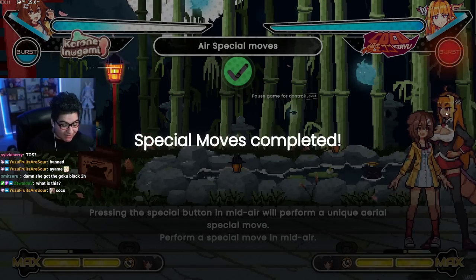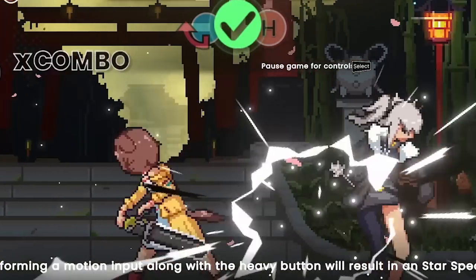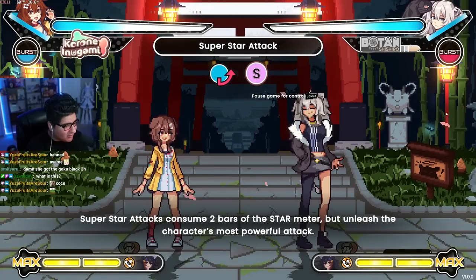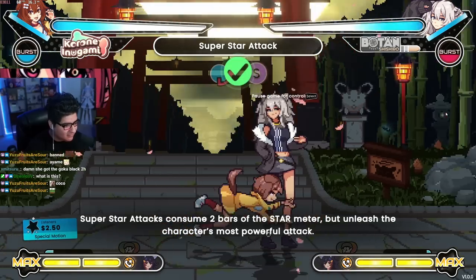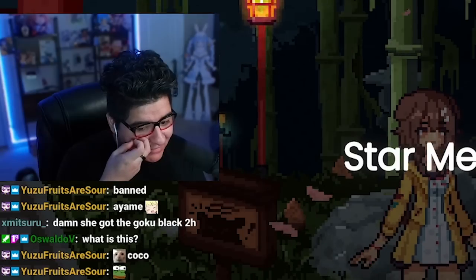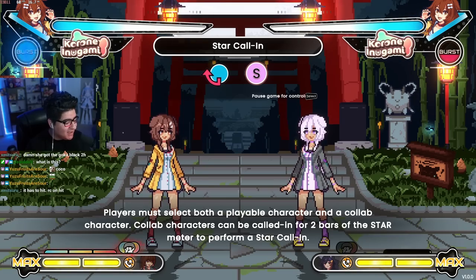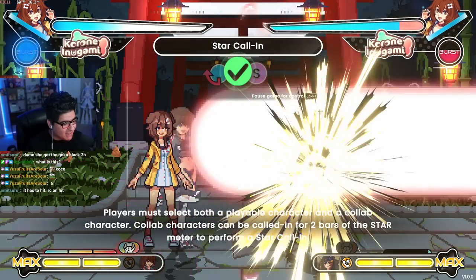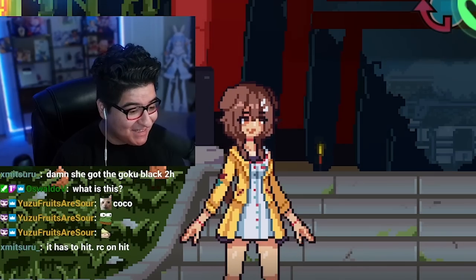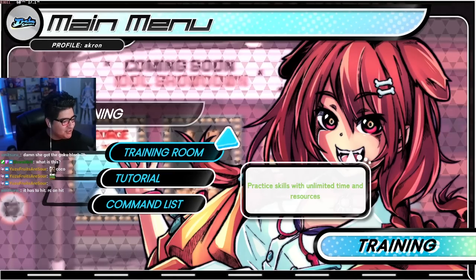That dive kick was so fast! Performing a motion input along the heavy button will result in a star special move. Super star attacks consume two bars of the star meter but unleash the character's most powerful attack. Instant block — we're playing Guilty Gear now with the instant block star calling. What is that character? It's Guilty Gear.